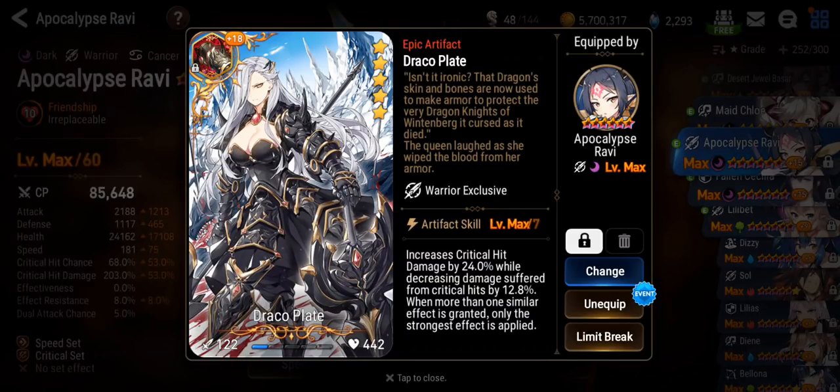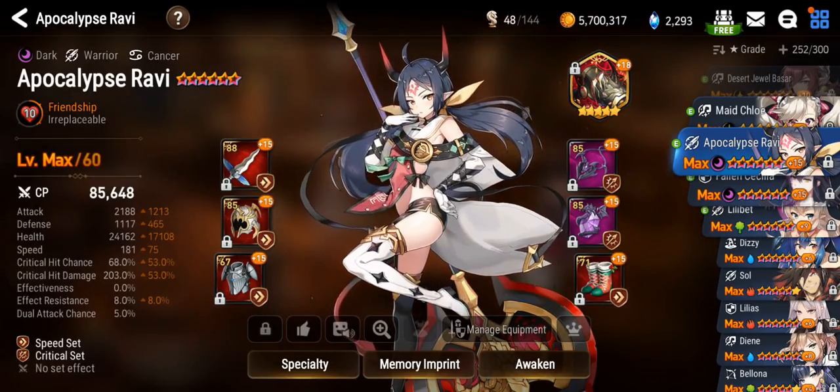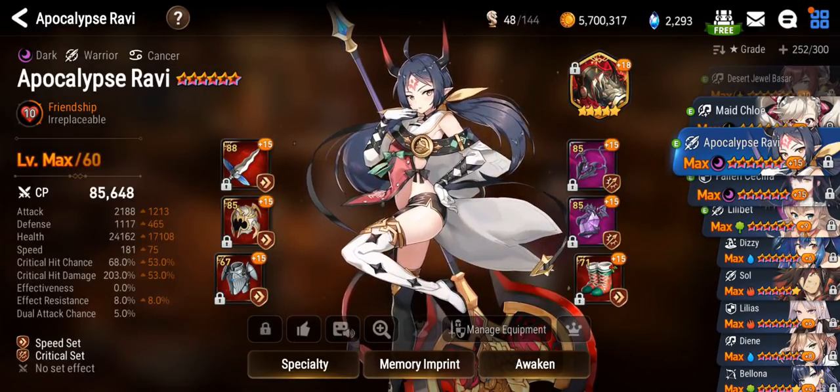I feel like this artifact is so good on any damage dealer warrior who wants to be tanky, like Amal Ken, Ken, the normal Ravi, or even Luna. I'm not sure if this replaces Sigurd's Scythe for Amal Ken, but it could be a Sigurd's alternative. It could be better because it does make Amal Ken tankier and it does give him extra damage.